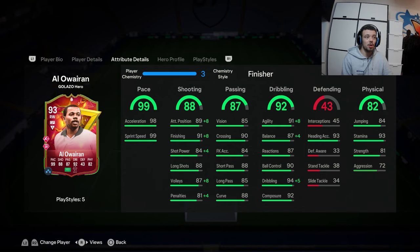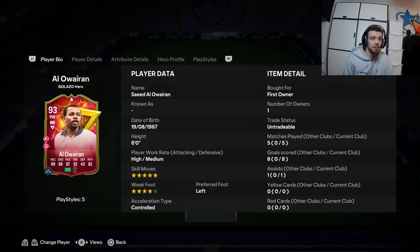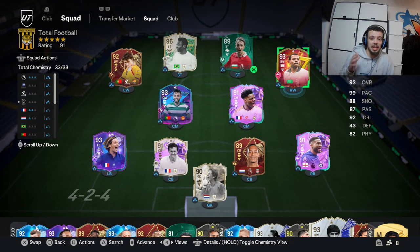Obviously you can make him work — he'll be good, and five-star skills is amazing. However, I don't think Saeed is as potent as he was last year. I'm going to rate him a 7 out of 10 — solid for Saeed Al-Aweron. Pace is definitely his best attribute. Please do leave a like, comment down below what you want to see next. I'll see you guys in the next video. Peace.